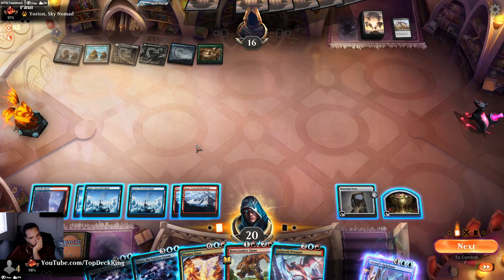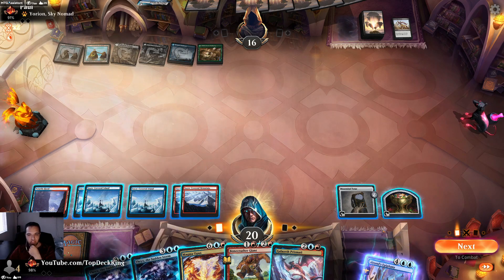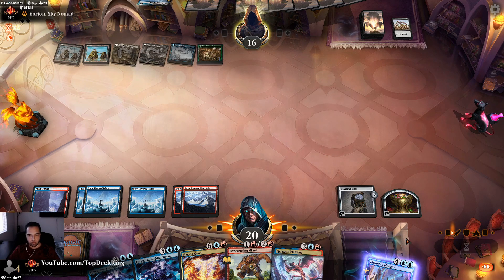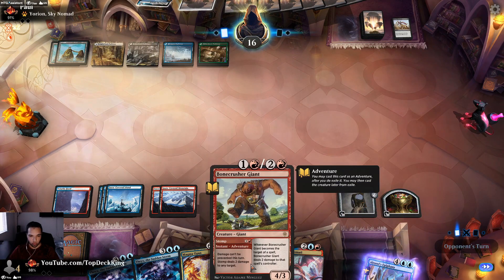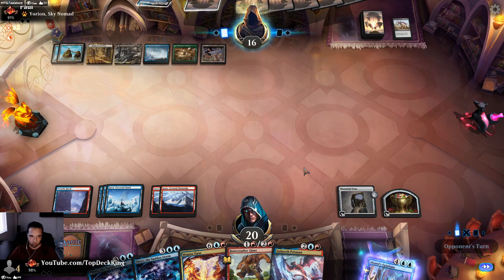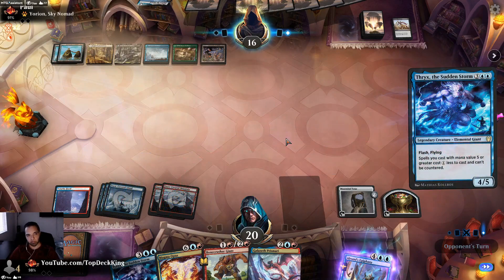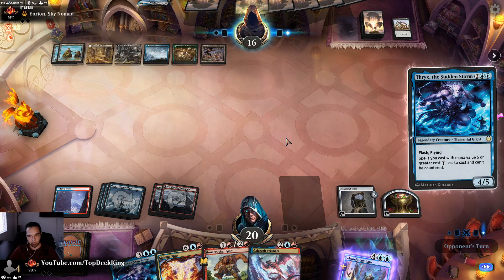Flash in Prismari Dragon — that gives me the token, I can still use Mazemind Tome. I think I flash Thryx in and just pretend like I'm holding up counter spells. If I flash Thryx in, I get to hit him for four, play this — that would then be another six, so that's ten. Do two more damage and four damage — that'd be sixteen total. Saw It Coming — there it is finally.